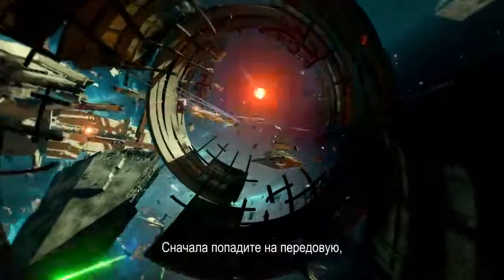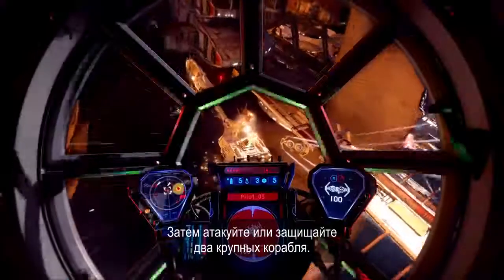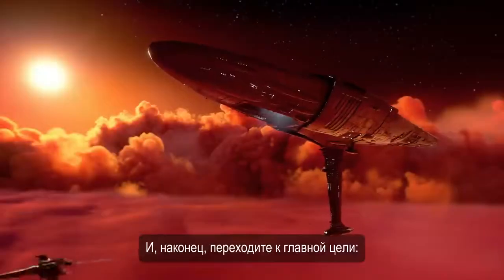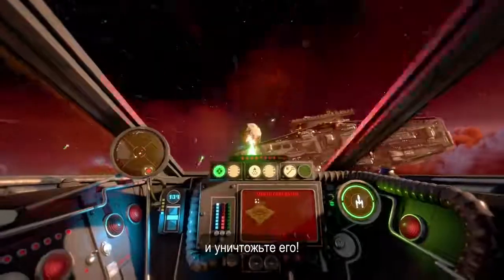First, push the front line by winning the dogfight in the center of the map. Next, attack or defend two medium-sized capital ships. And finally, the ultimate goal: target and destroy the subsystems of your opponent's massive flagship and take it down.